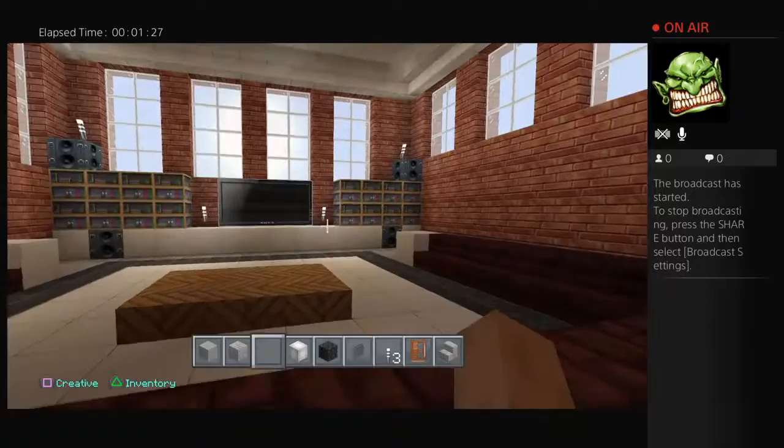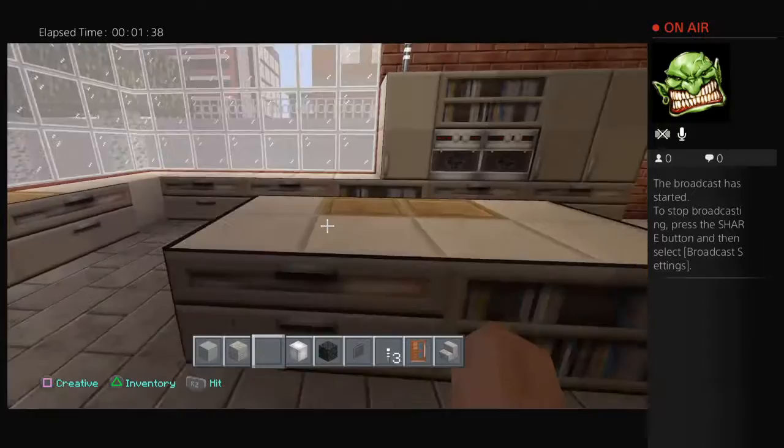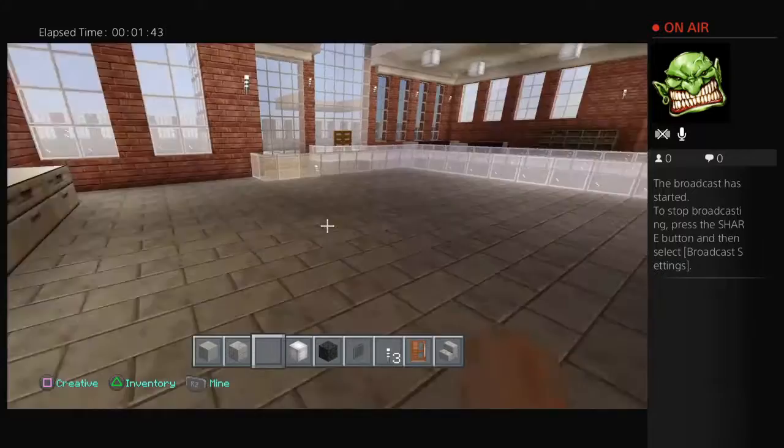And then over in this corner you have your kitchen. It's a pretty big kitchen over here, a little bit of a dining table. It's a big kitchen — that's what we have.